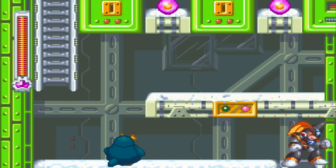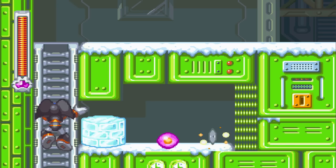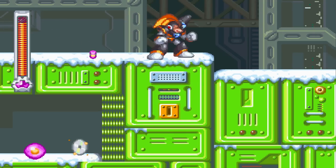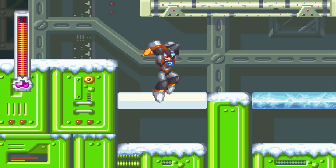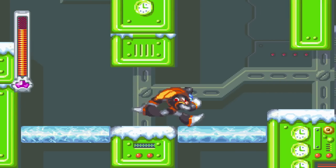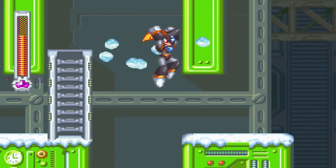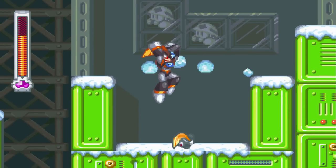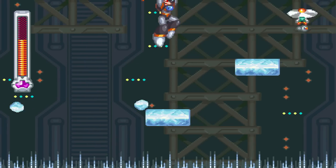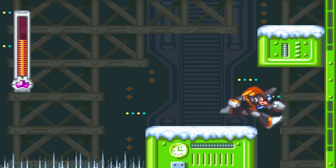Once you get the power-up, all the shots will have equal power instead of randomly varying, which is kind of lame. Double jump for the win — freaking bunnies!